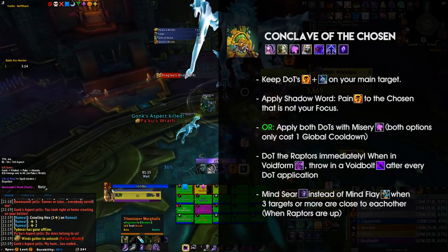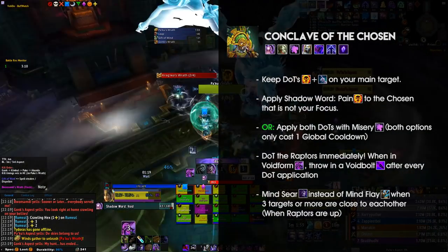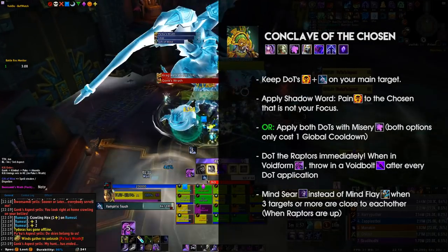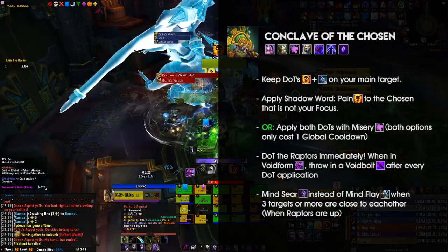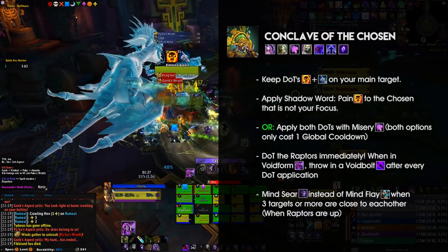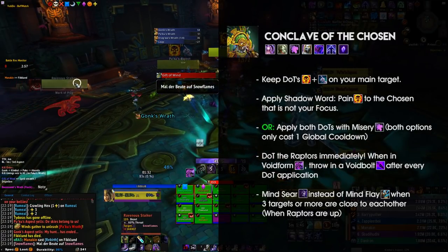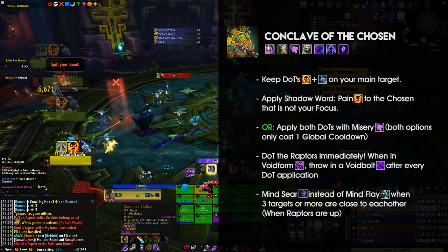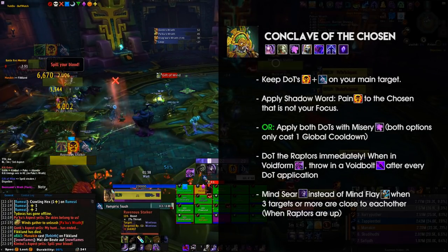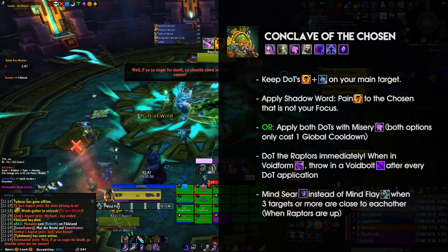Whenever Raptors spawn, you'll want to immediately switch targets and apply your dots as quickly as possible. While in Void Form, weave in your Voidbolts in between dotting, and if three targets or more are stacked, use Mindsear for increased Insanity gain and increased damage. Keep in mind this is another boss with shifting ability timers depending on your damage and your raid's damage, so you will have to adjust accordingly for each weekly reset or perhaps even each pull.